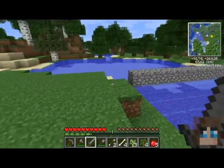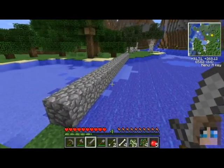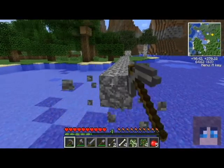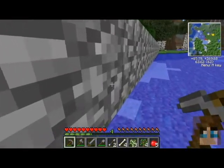Hey, look at this — we've got a ton of bones. Did you do this? No, that was a bridge that was created by the zombie pigmen. And apparently they don't like water, so they just built a bridge right over it.